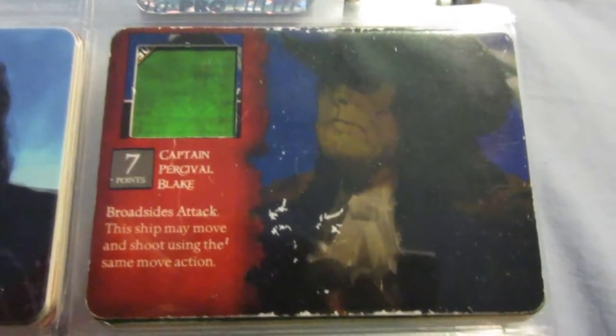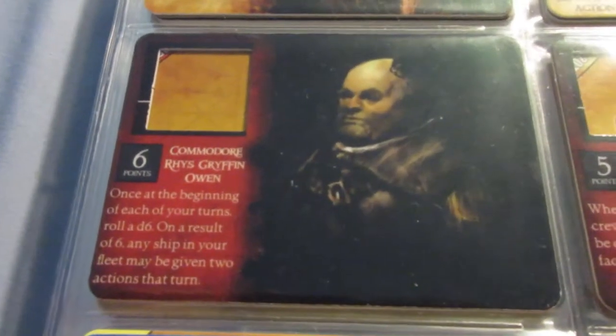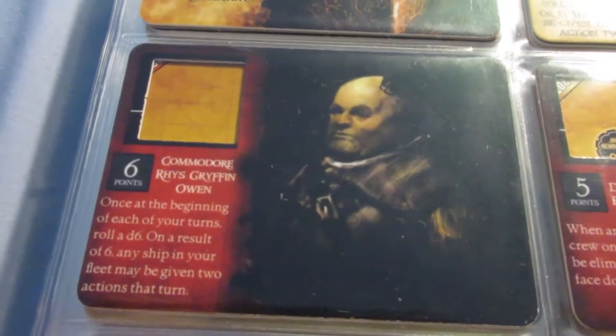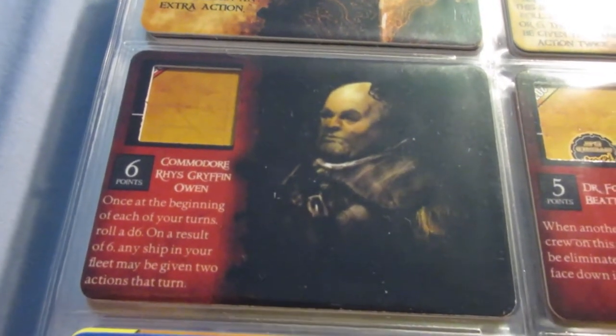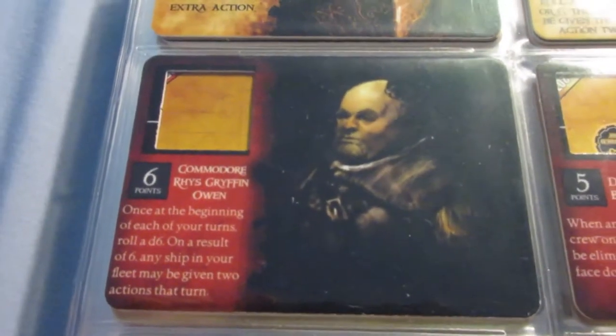Getting into Crimson Coast — this guy I don't usually like paying for broadside attacks so I haven't used him much. Owen is a good crew. I call this the Admiral's action: if you roll a 6, any ship can be given 2 actions. This is really good for higher point games — I wouldn't recommend it for 40-point games, but if you're 80 plus points he can be pretty useful, especially paired with a re-roller.